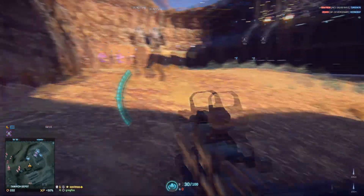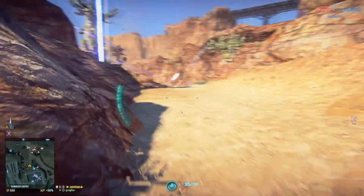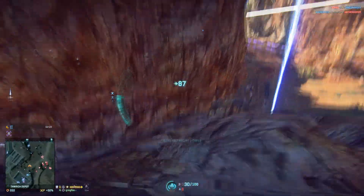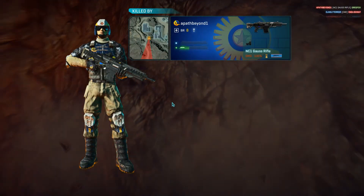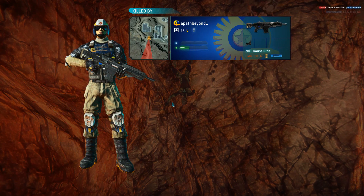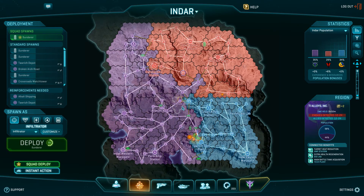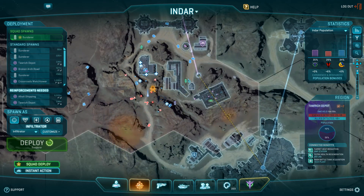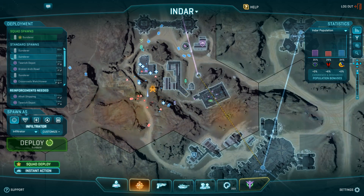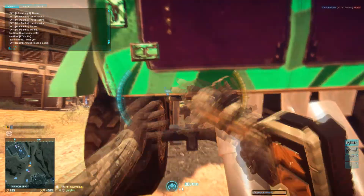In all of this footage I'm using the NS7 PDW with a 2x reflex sight, advanced laser sight, suppressor, and soft point ammo. The PDW is a pretty versatile weapon — you can use it hip fire or aim down sights pretty effectively, and it's honestly a lot more like a carbine than an SMG. In this footage I am using it almost entirely aim down sights.